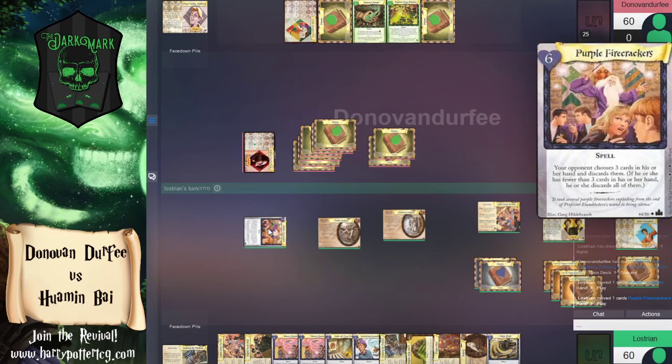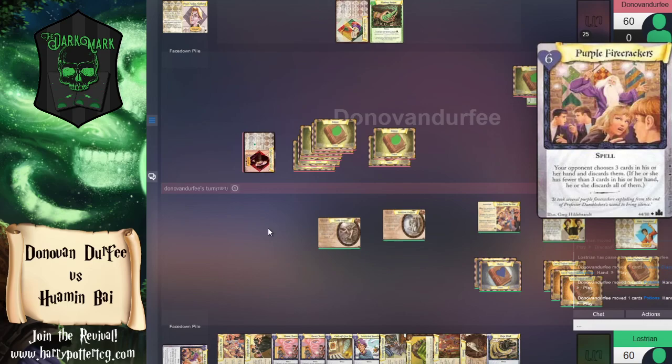We drew for our turn and then passed. The three damage came in from the sandstone gargoyle, and now the marble gargoyle is here to play. Purple Firecrackers made us discard three of those cards from our hand — we don't even need to replace Letters from No One. It gave us a basically free turn to play the marble gargoyle scot-free.